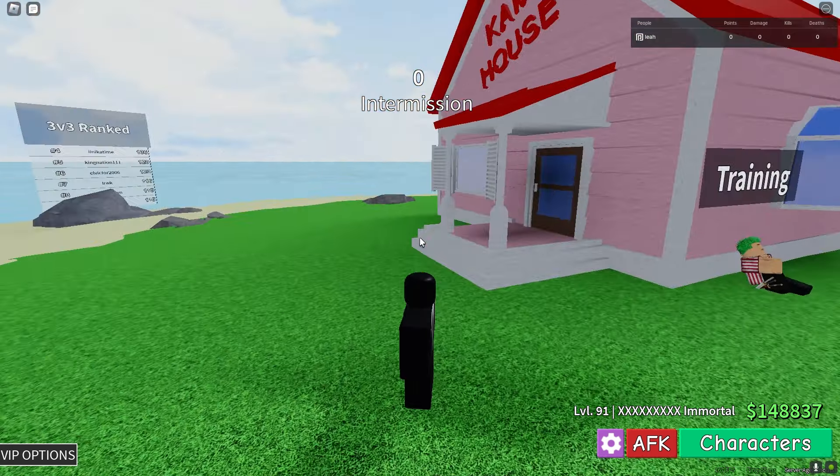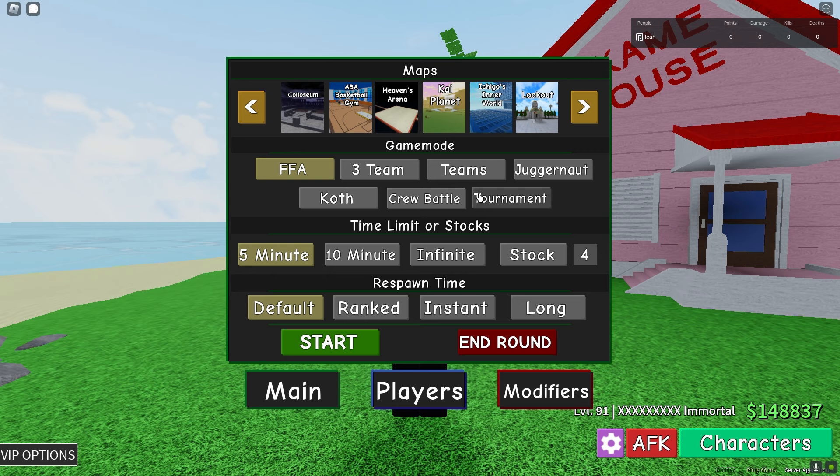So they added new game modes to tournament and crew battles. They added an actual tournament mode — for the tournament mode, all you have to do is get players and it will randomly select them to go into 1v1s. Whoever wins the 1v1 fight moves on, and the other people fight — it's a cool tournament system. We don't have to manually do tournaments anymore. They also added crew battles.